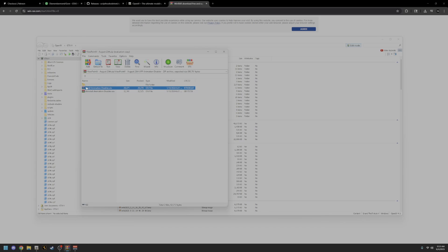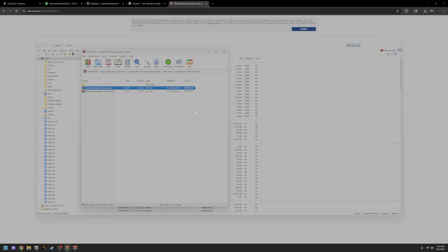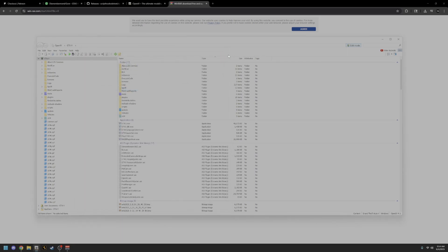Then go to the VFP animation disabler. You want to hit the OIV install — not the uninstall, but the install. Go in there and hit install, doing the same thing you did for the fonts. Once you do that, you're going to exit out of ViewpointV because it is completely installed at that point.